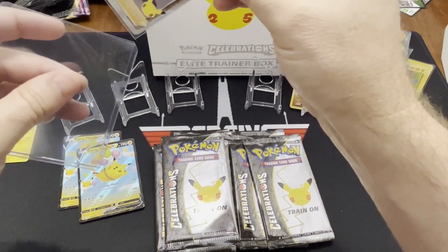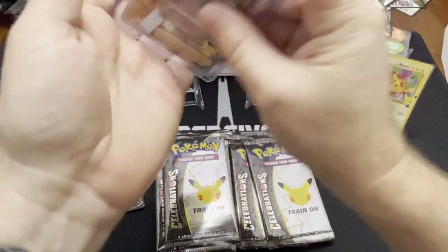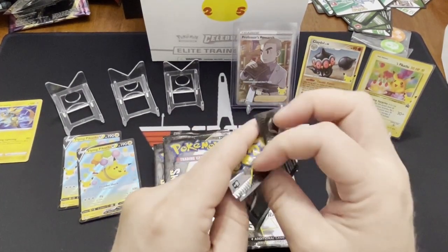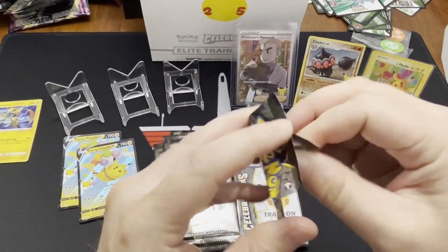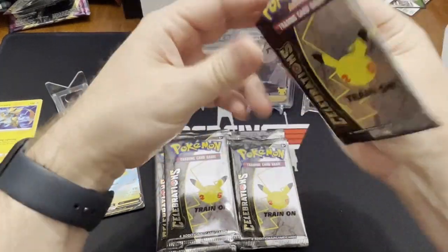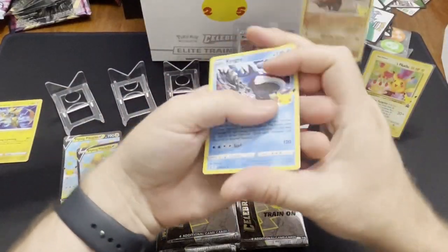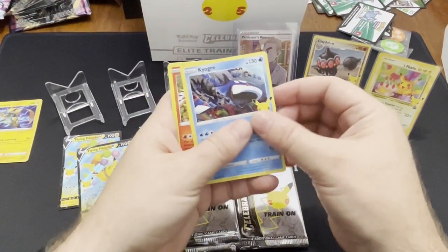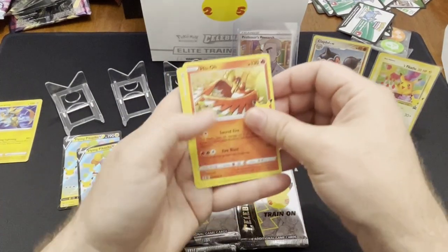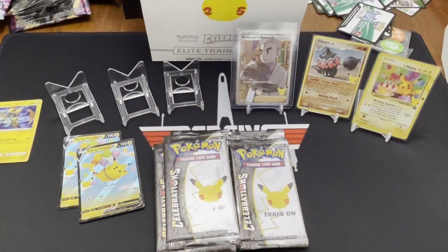That was a decent pack with one of the old school cards. Oh my God, these packs are not easy to open. We got a Kyogre — I love the artwork on it. Yeah, it's really cool. Lugia. And... Mew. Yeah, the Mew's not that rare. We'll just sleeve it up.